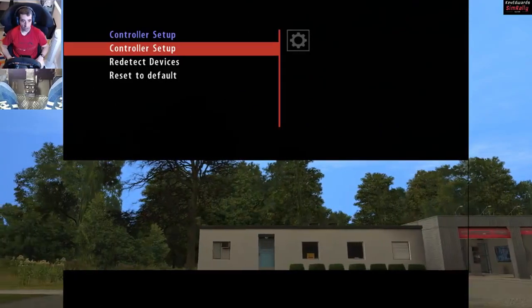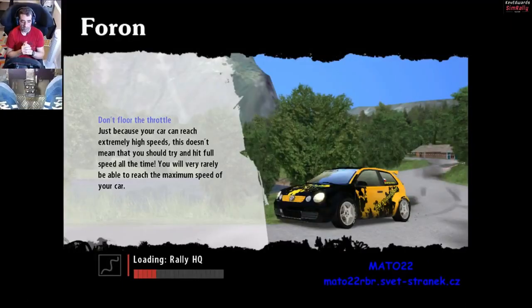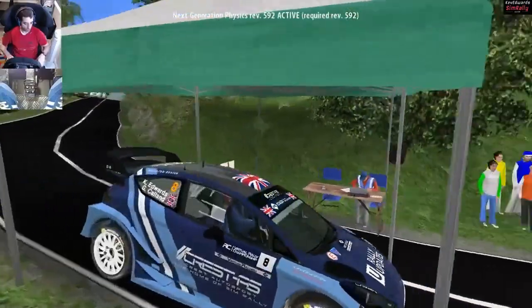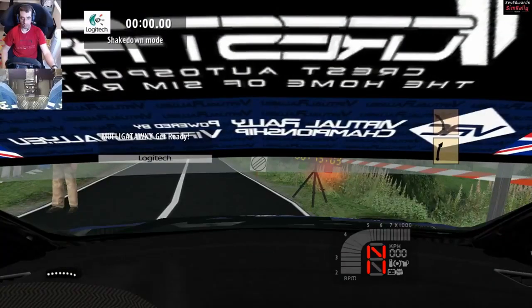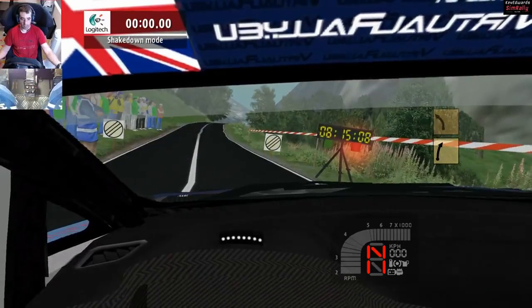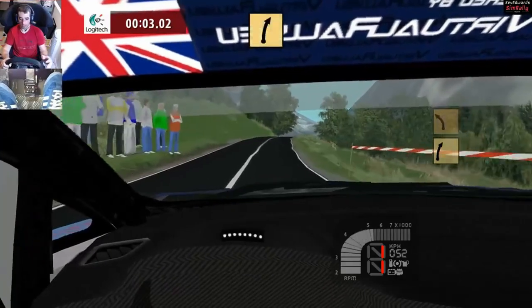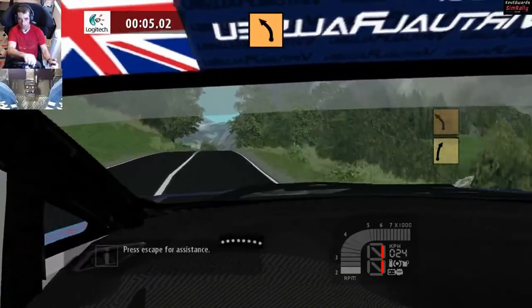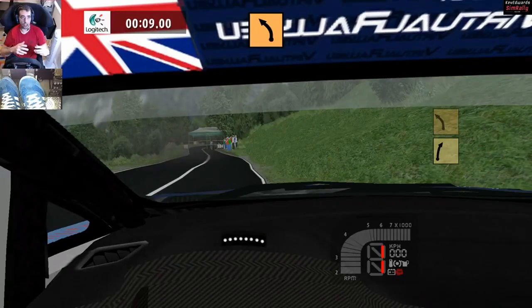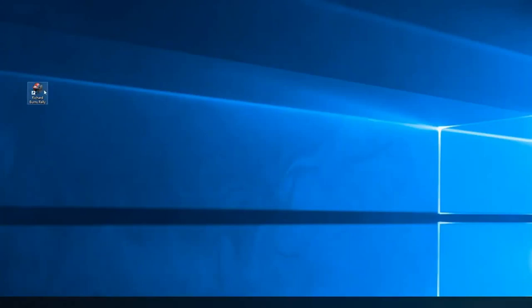Now I'll load back into Theron and see if it works. So we're loading back into Theron. The reason I use this stage is because you start off on a hill, so I'll be able to know straight away if my handbrake's working or not. I've got handbrake now — everything's working. Now I'm going to come out of the game and restart it to see if the settings save.